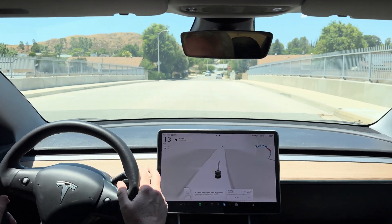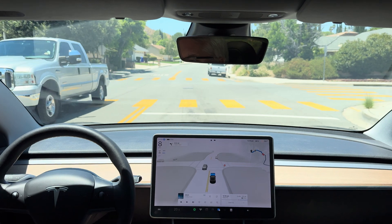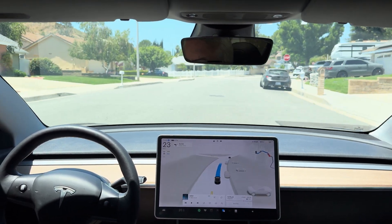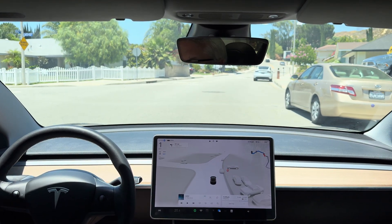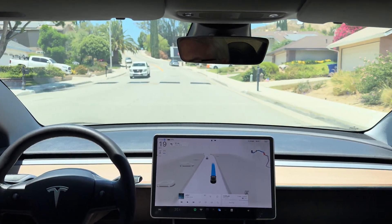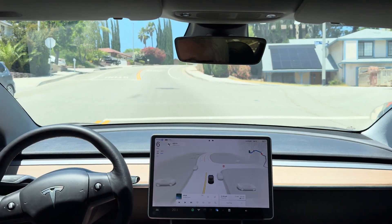It's not slowing for the first speed bump. Vehicle not slowing for speed bump. Let's see how it does with the second speed bump. In 500 feet, turn left onto Copper Hill Drive. Vehicle not slowing for speed bump. Well, that's a little disappointing.